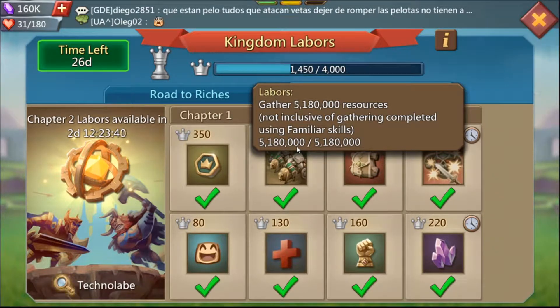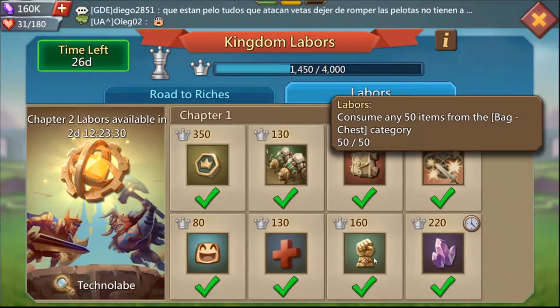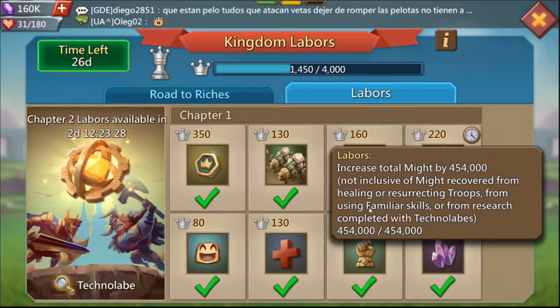If you need to speed run this quest in one day and you're not that well versed in troops and research for gathering, that may be harder. Another super easy one is increase your total might by 554,000. Just increase your might by training troops, completing research, completing buildings, or collecting regular quests — not your admin or guild quests.